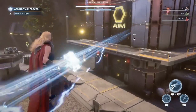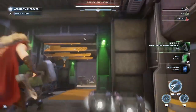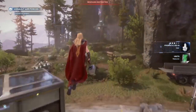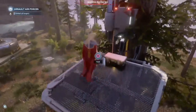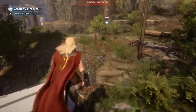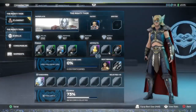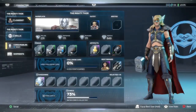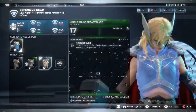Take out those enemies so we don't have to worry about them. Grab that chest, burn through, grab this one — there it is. And that's it. Once you have them all, go and put everything on and see how you did.